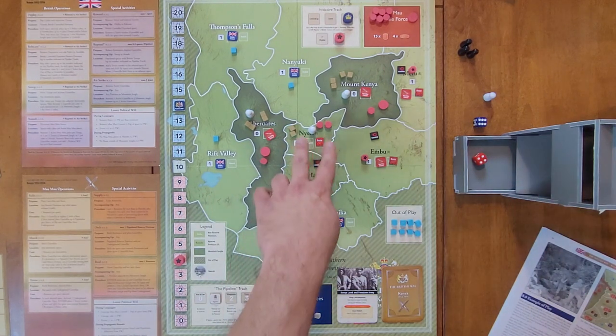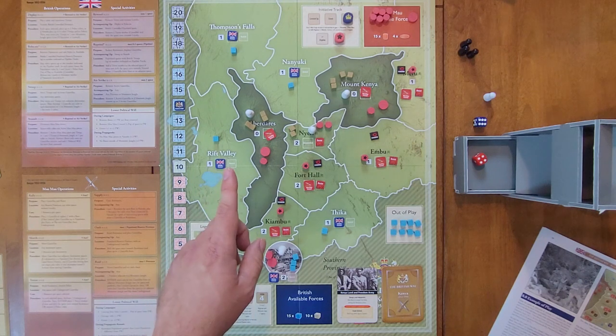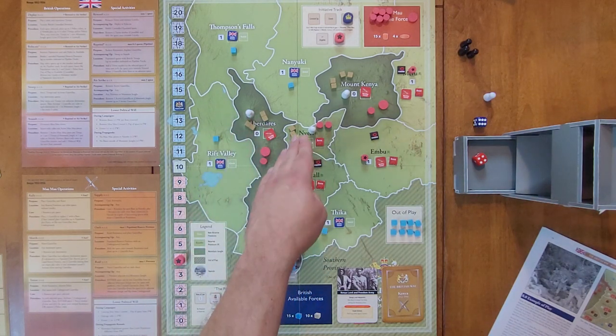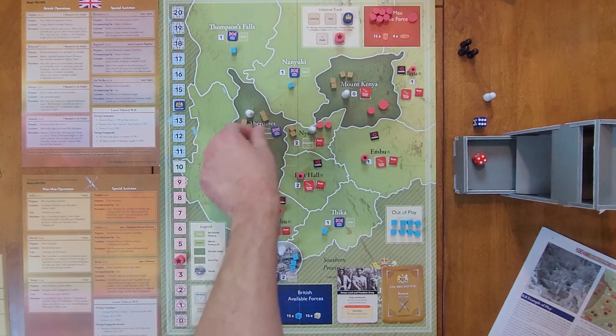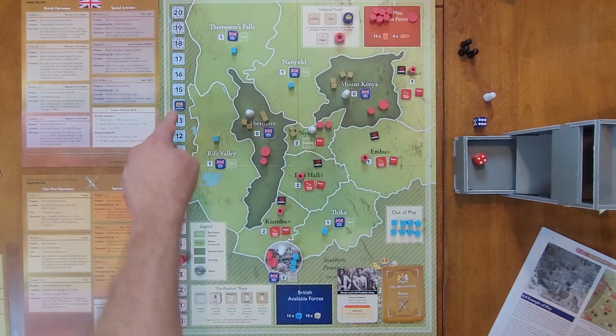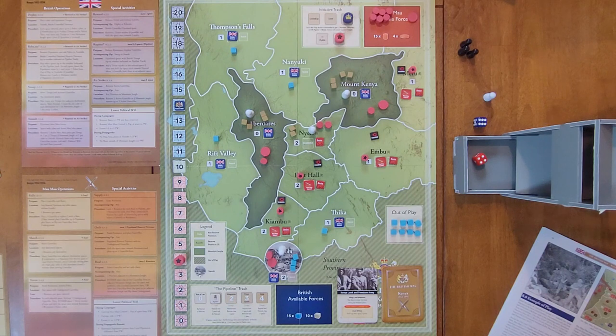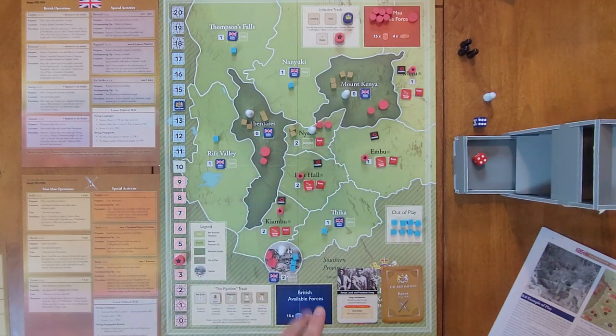They gain control in the two mountain spots, but because the population is zero that doesn't move political will. Now they can activate one underground guerrilla for each cube in a destination space — one per cube in the provinces, but one for every two cubes in the mountain jungles. So this activates both guerrillas in Abadares and both in Mount Kenya.